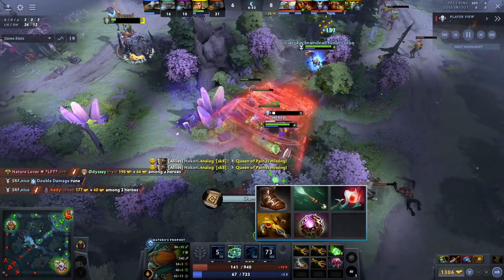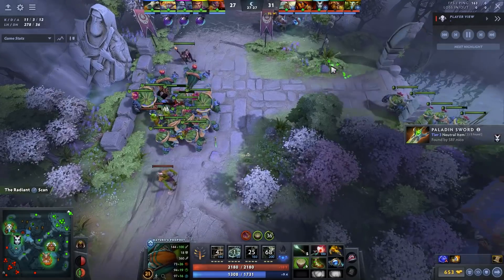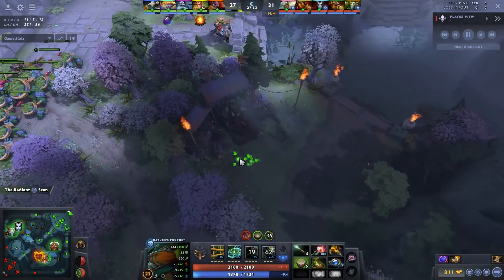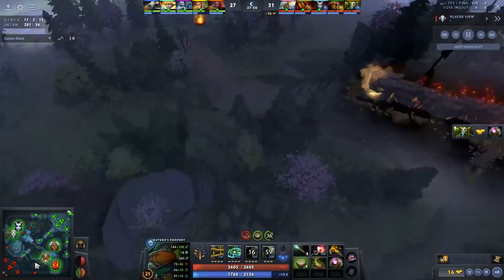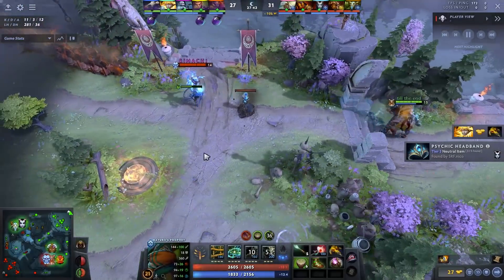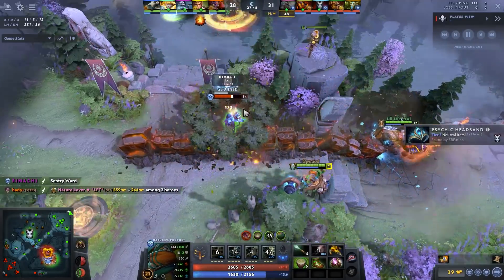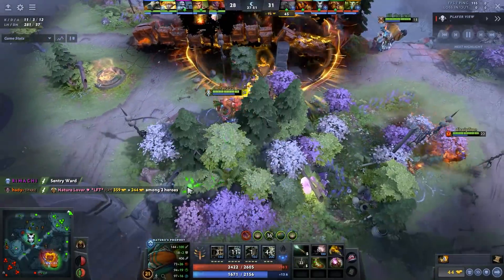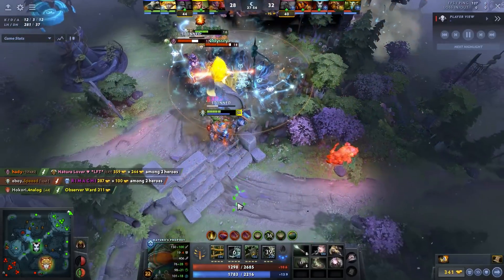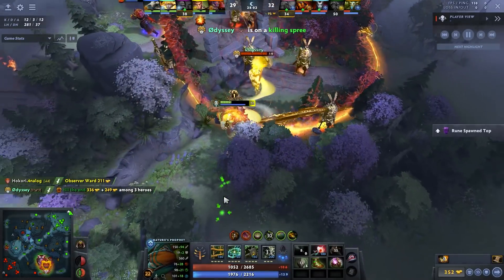Why Octarine? Besides having Orchid and BKB already, you get lower cooldown Sprout — from 8 down to 6 seconds. Teleport goes down to around 21 seconds or something stupid low, especially combined with the level 10 talent that gives 8-second Nature's Call cooldown. You get a huge amount of Treants, which you buff with the level 10 and level 15 plus-five Treants talents. More Sprouts, more Shards, more ultis. Octarine lets you play a very heavy split-push style forcing the enemy team around the map.